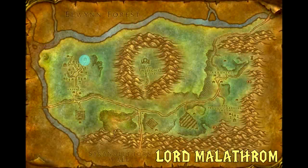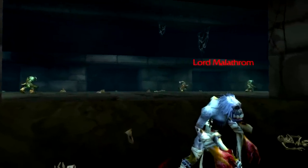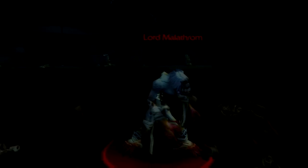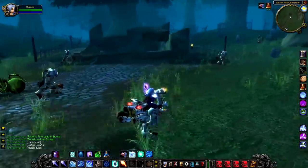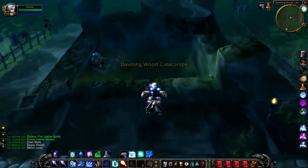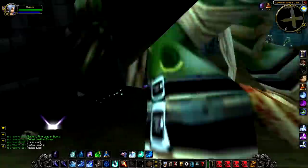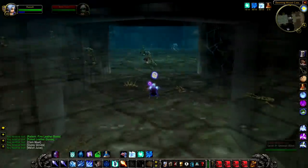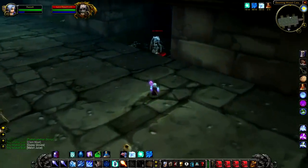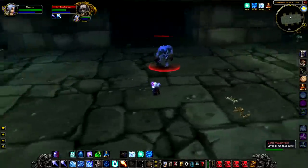Up next we have Lord Malathrom, a level 31 elite that hangs around in the eastern portion of the Dormingwood Catacombs. I'm just showing you here how to quickly get to him, as a lot of people sometimes get confused about the layouts of these underground places. Basically, when you're in the catacombs, you hang a left and then just keep following the rooms around until you end up in a big crypt area. He's in the second crypt on the right.